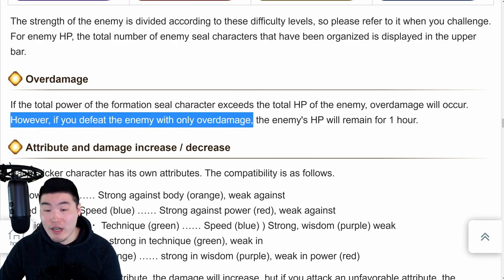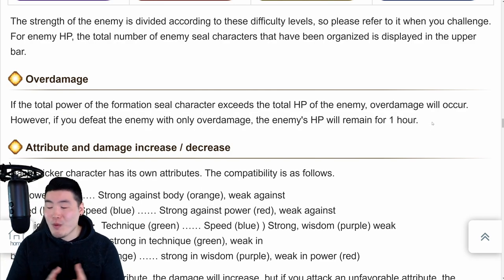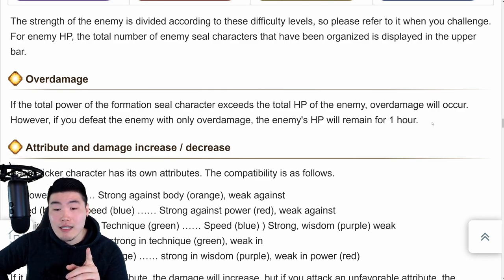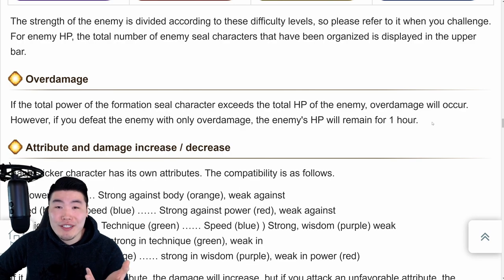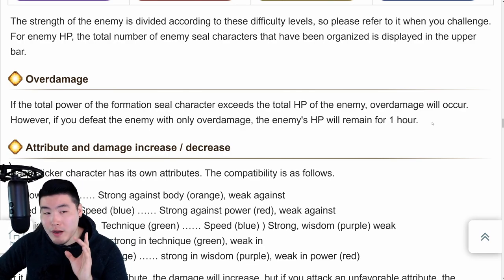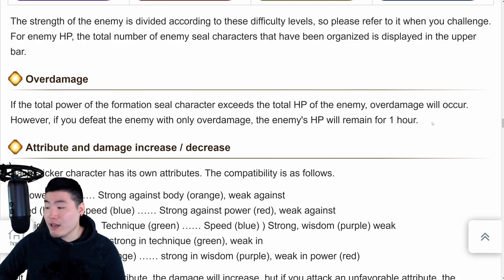Over damage: if the total power of your formation sticker characters exceeds the total HP of the enemy, over damage will occur. However, if you defeat the enemy with only over damage, the enemy's HP will remain for one hour. So based on my understanding, even if you one-shot them, if you over-damage them, you'll still have to wait a minimum of one hour before you can pull out of the battle and get your rewards. This stuff is kind of confusing - there's a lot going on and it's hard to visualize without the actual mode to reference.